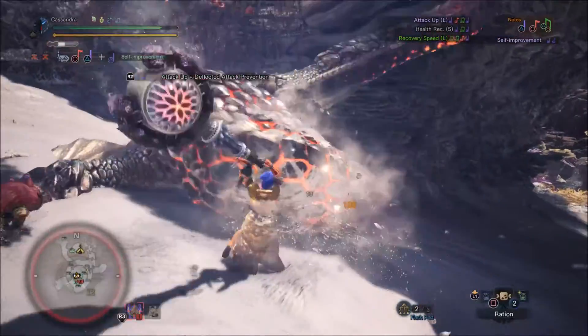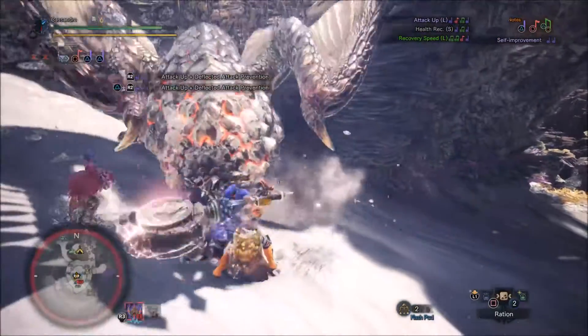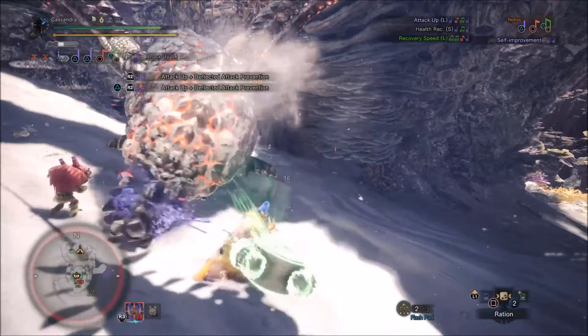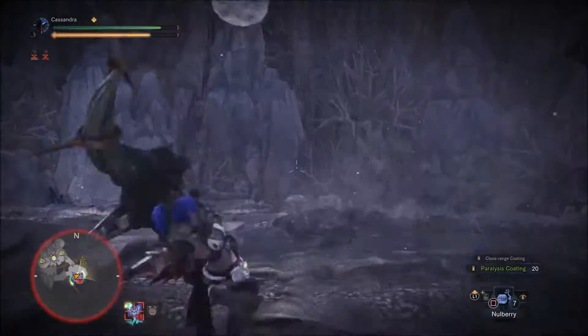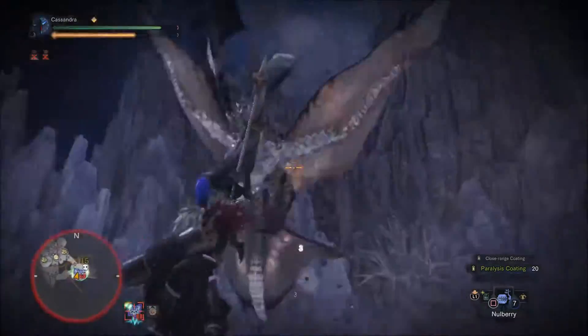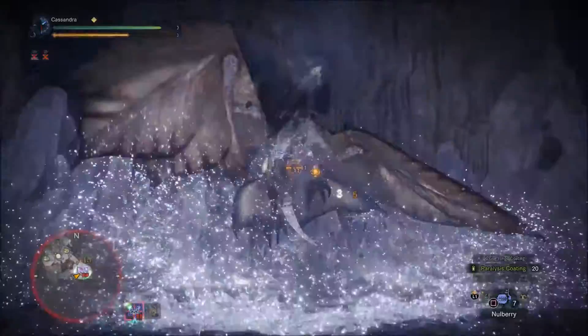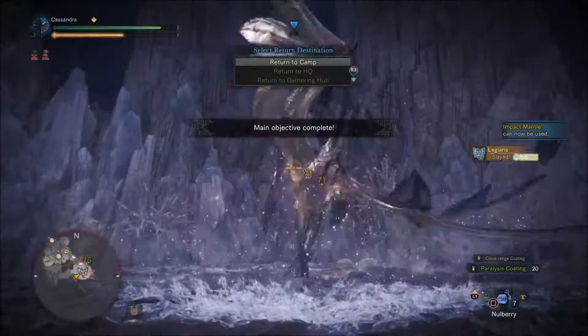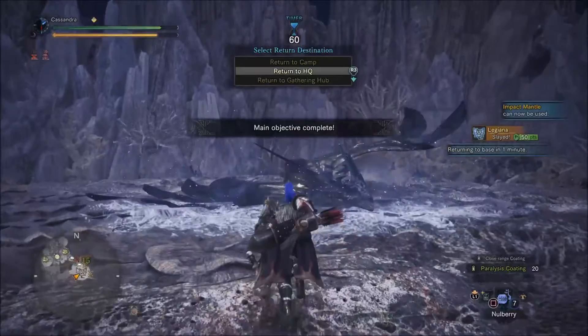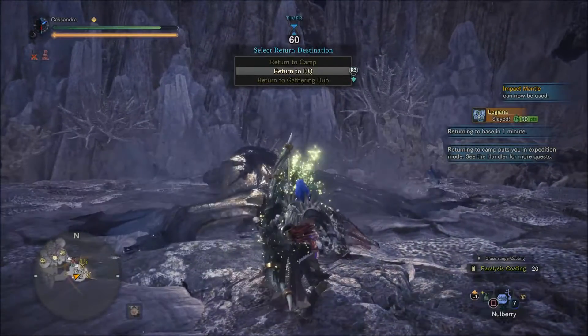So here's a pretty decent method that I found myself that works for farming level 2 tempered monsters. All that you need is a tempered investigation for one monster, and that is Legiana. Whilst other monsters such as Uragan or Odogaron that drop a high amount of tracks need you to either attack or follow them for a bit to produce those, Legiana has a high density of tempered tracks readily available.